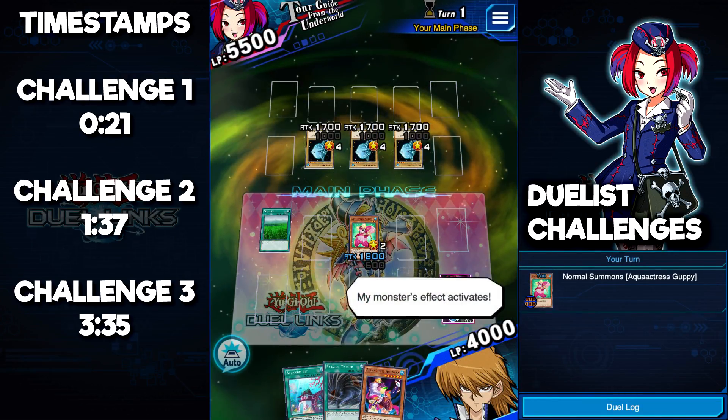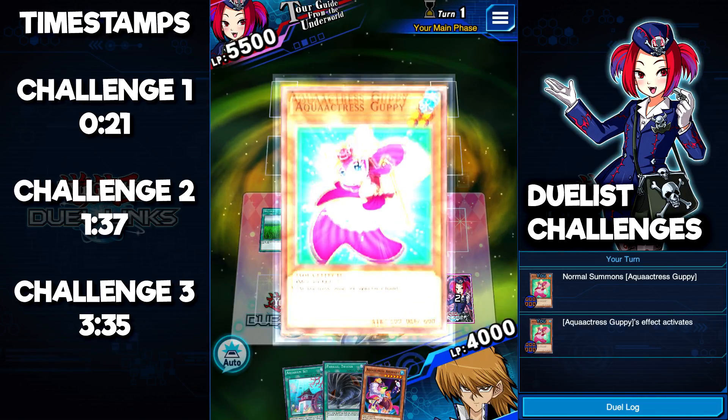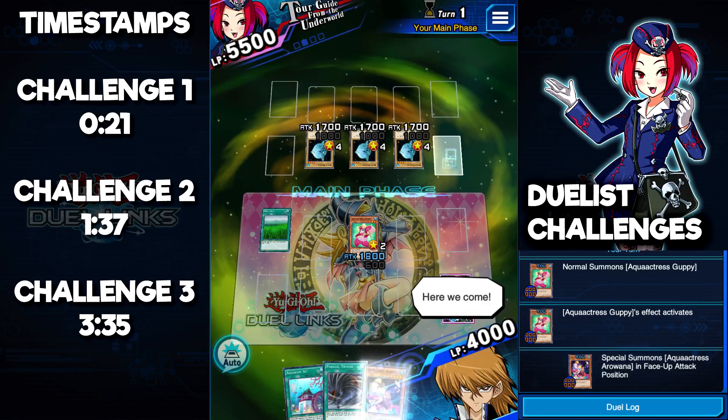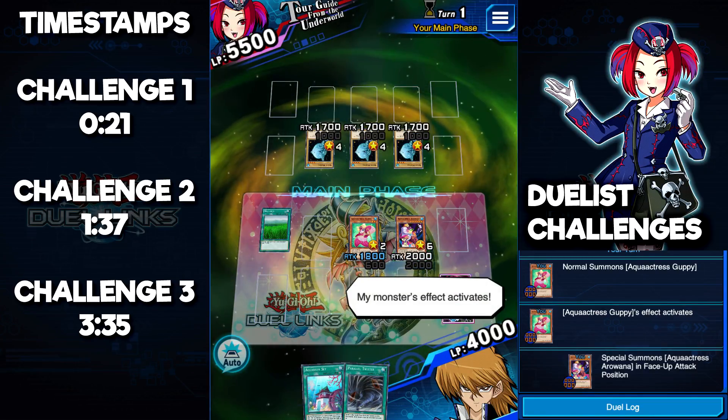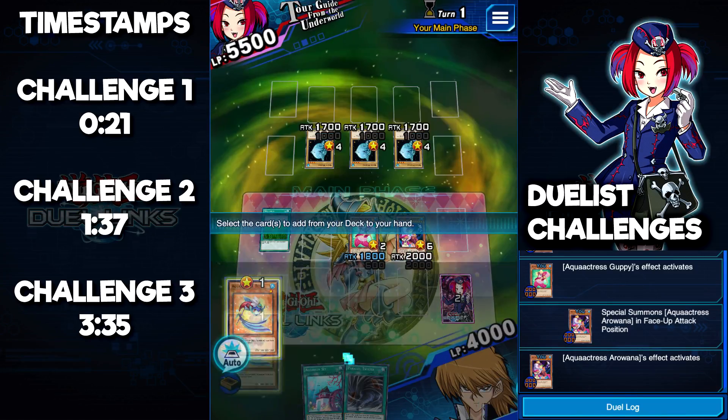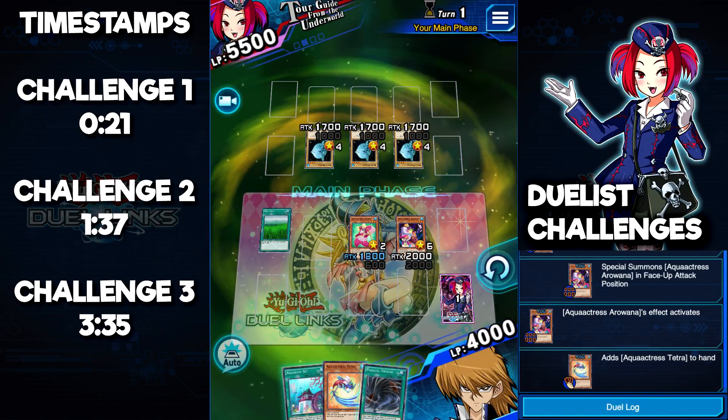We activate Guppy's effect to special summon another Aqua Actress monster from our hand, which is going to be the Arowana. Once Arowana hits the field, we want to use its effect as well — it lets us search out another Aqua Actress monster from your deck to your hand.